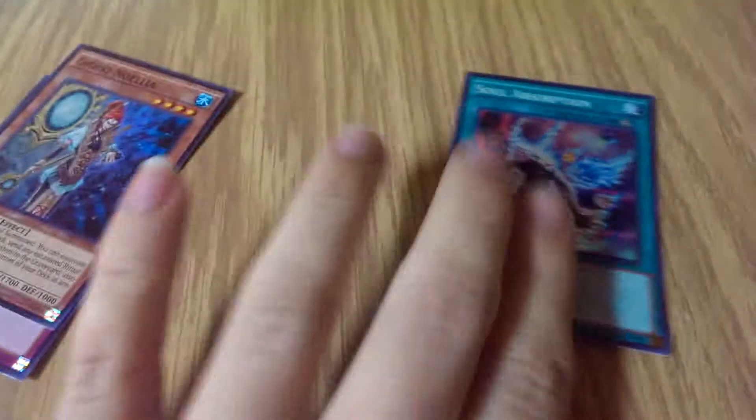Still no blue cards, which is kind of saddening. That would be... Soul Absorption. Wait — oh, we found our Secret, it didn't come out of the pack. It's Laura. Got our Preparation of Rites — woohoo. It's not like we already have 50,000 of those.